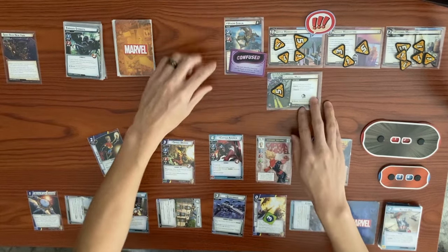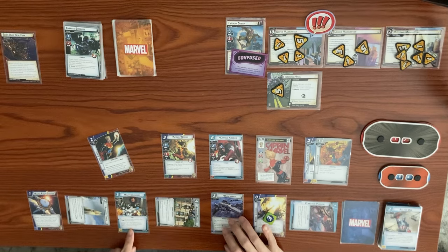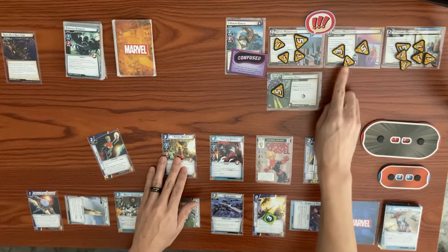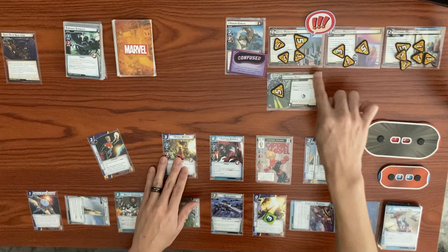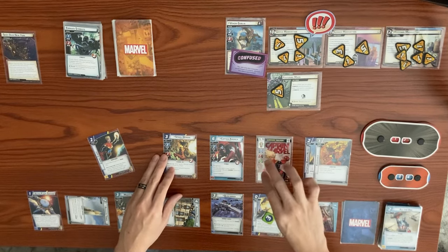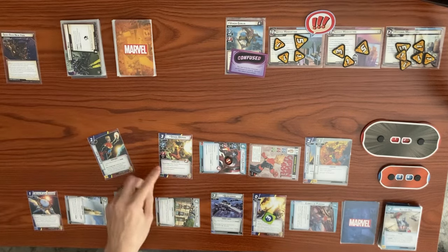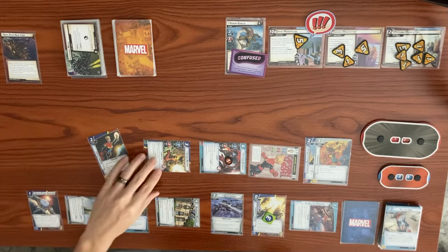These schemes are at eight, nine, and ten — all two away from flipping. Let's take the risk. Captain Marvel and Captain America combined thwart for five — clearing off the Symbiote environment side scheme. Captain America takes consequential damage. Spider-Woman thworts for three from Upper Manhattan, taking consequential damage. We put a Quinjet Carrier resource into the Energy Channel. That ends our turn — ready back up.